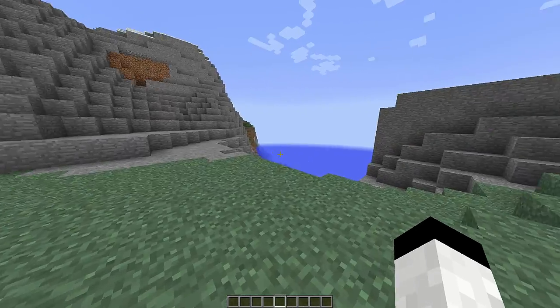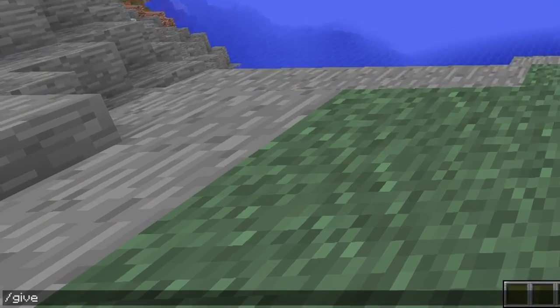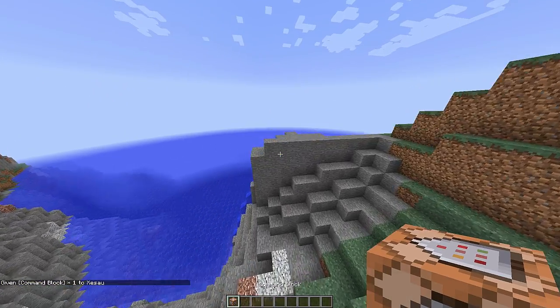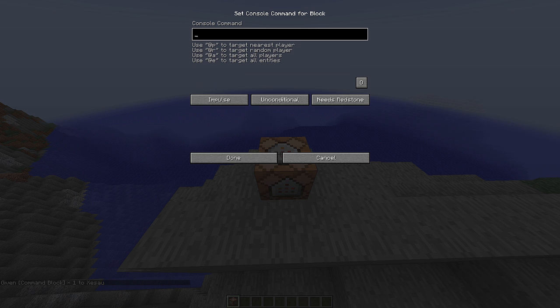So to install it, you're going to need to give yourself a command block. You do that by typing give, then press tab and you get the command block. I'm going to place it right here. What you then need to do is copy the command, which is linked in the description, and then paste it in here. Paste, always active, done.